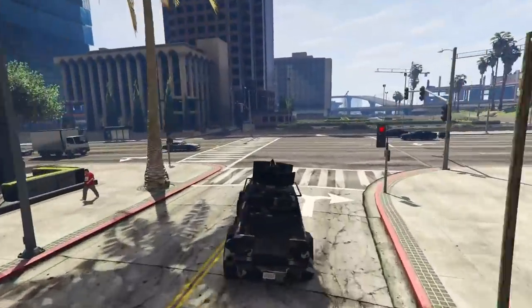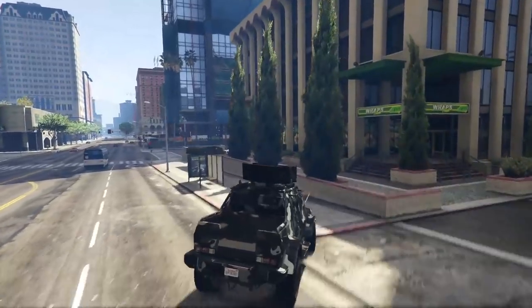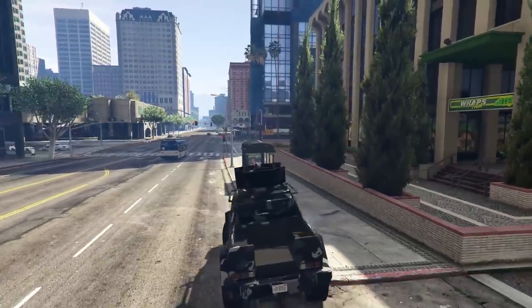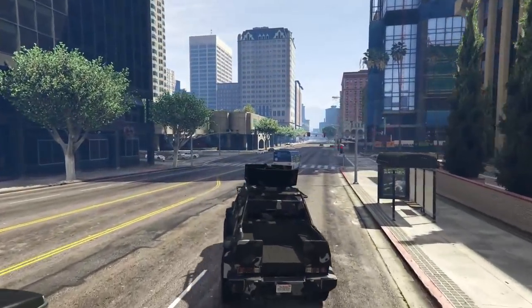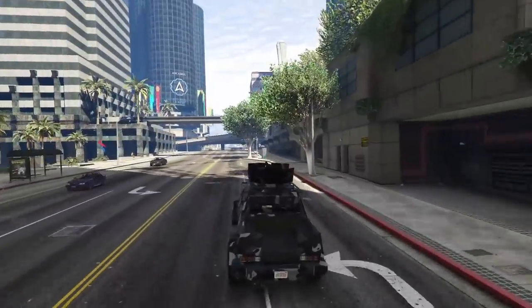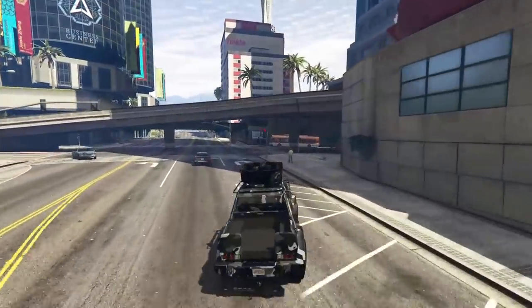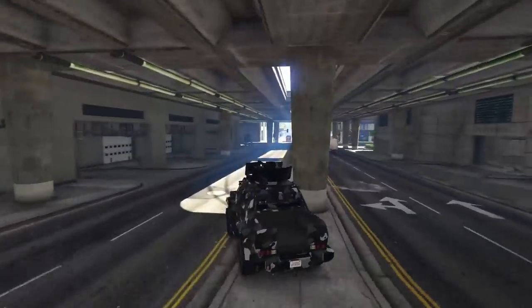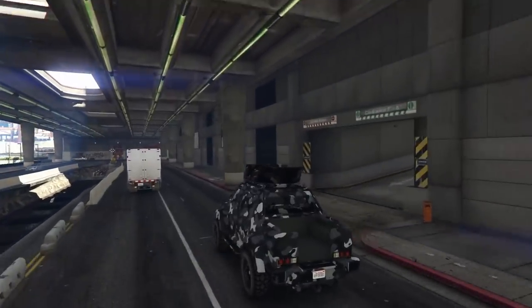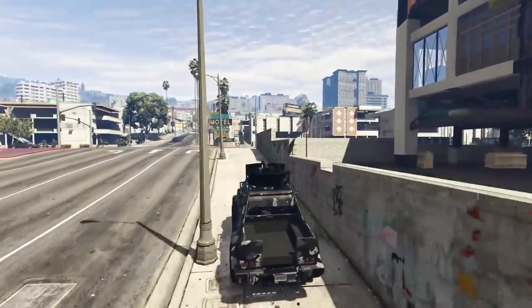If you have an Insurgent Pickup Custom with a proximity dropper, a Half-Track with a proximity dropper, an APC, or a Khanjali, you can make pretty good traps for Oppressor Mark 2s. Get undercover if you're fighting an air vehicle and you don't want to get smoked — go into a tunnel and you'll be fine. That's it for number five.